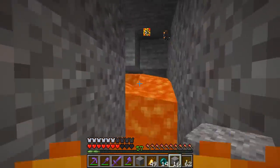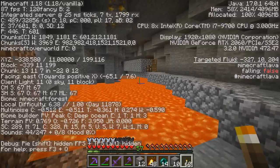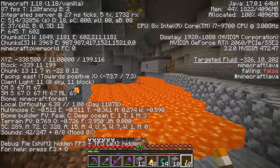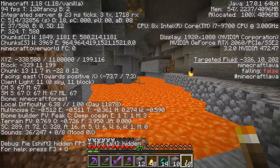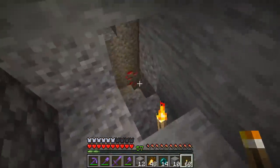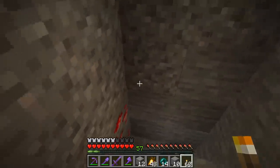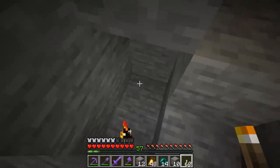I'm actually kind of happy about that. The gravel fell and there was lava on top. I want to go to new terrain later to check things out — thinking like y11 used to be lava level, but it probably isn't anymore. My world's gonna be a little wonky now because we have old generation mixed with new generation.